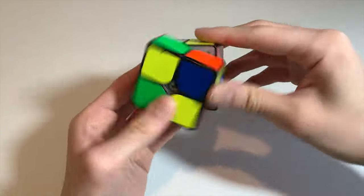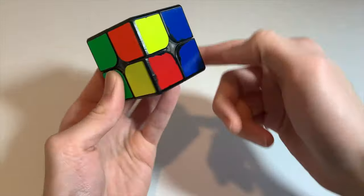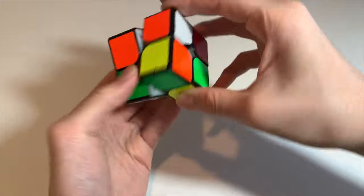For scramble nine I see that you could do F' U' and then R2 U' R2 to make the EG1 bar in the back. I'd execute the R2 U' R2 like this so I could go right into this algorithm.